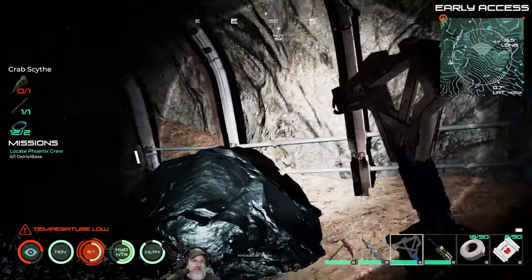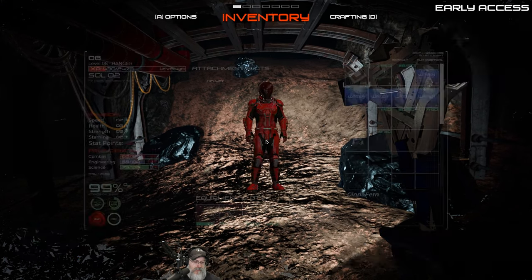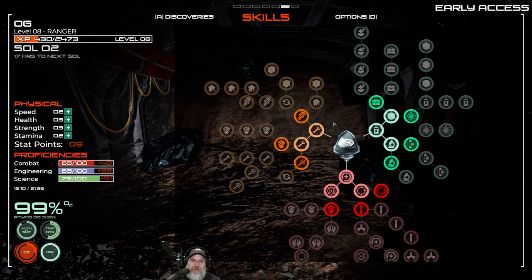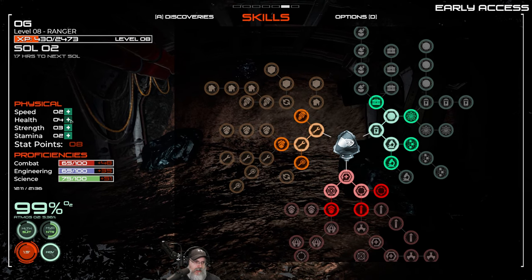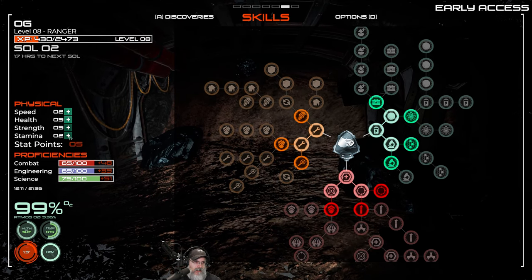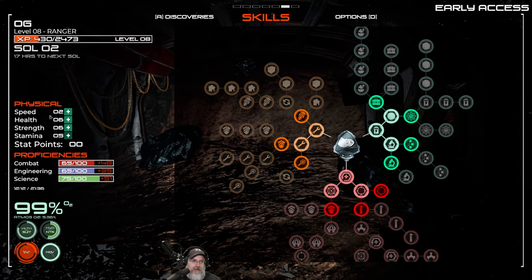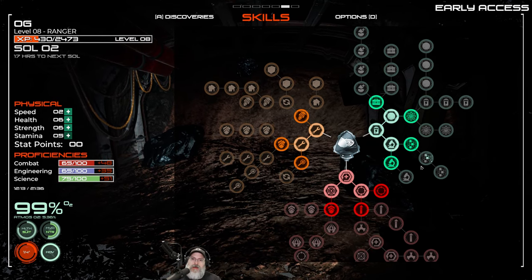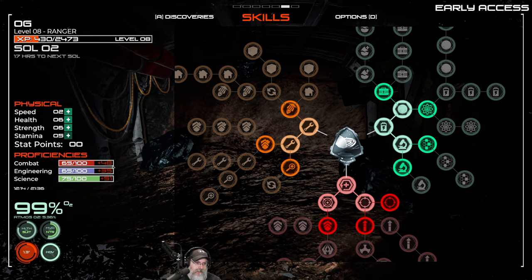Let's actually stop and look at skill points now — we should be safe back in this corner. We'll go to F6 and look at our stat points first. Let's do a couple in health, a couple in strength, a couple in stamina, and then one more in each. You generally don't want to put more than about two points into speed in this game because otherwise you just get too fast and kind of squirrely.